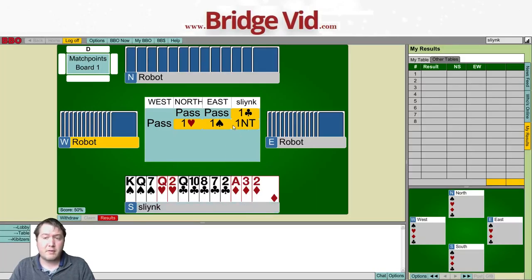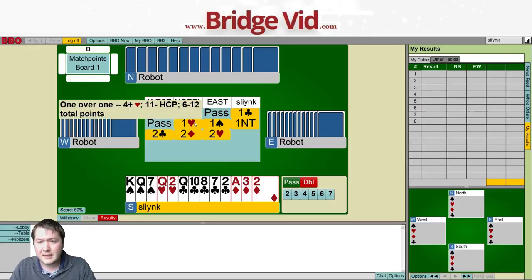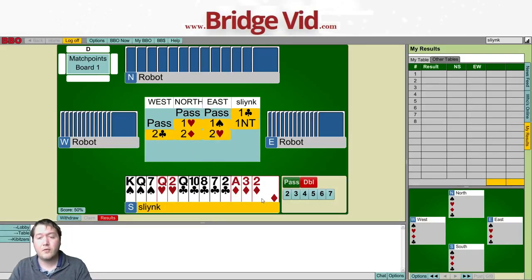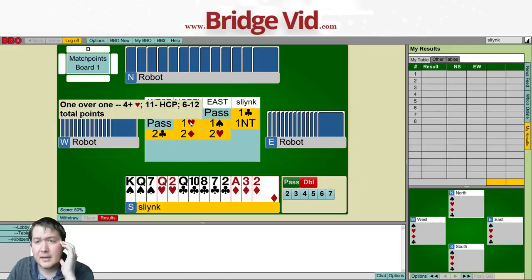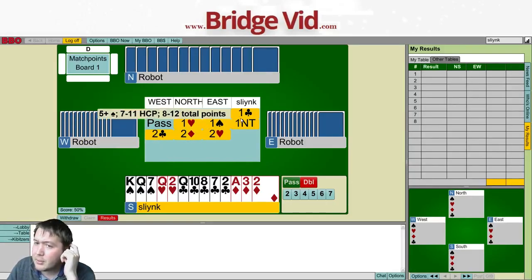If I had a really bad 12, I might just pass. Pass pass 1♣, pass 1♥, 1♠, 1NT, 2♣ natural, 2♦ natural, 2♥ - they have a club fit. They're trying to play in clubs. My partner has a club void, so my partner is probably a 3-5-5-0. I've only shown 4-4 in the red suits supposedly. I don't know why they wouldn't bid 1♦ if they wanted to show both suits. If they do have a club fit, my partner has no clubs anyway.